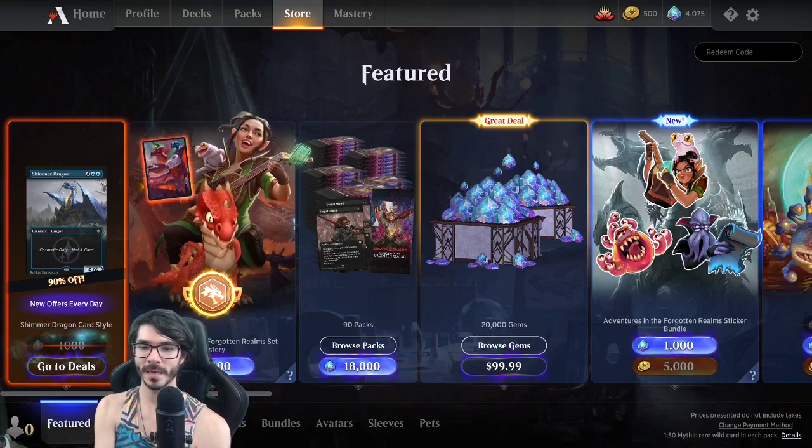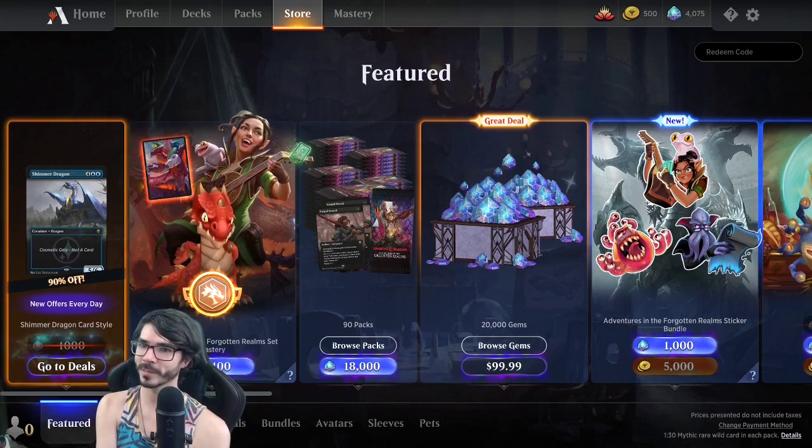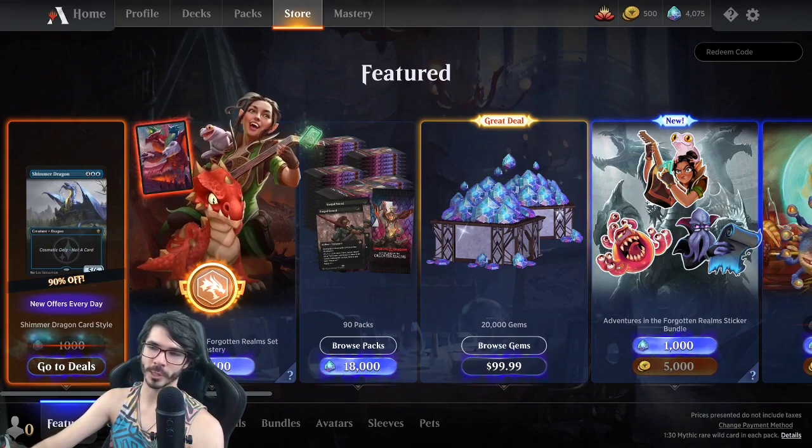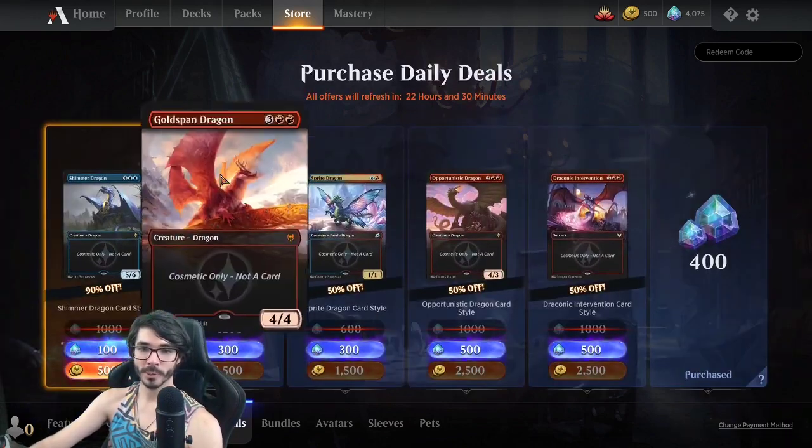So today we're going to do a quick peek at the store, what's going on in here. The set's got something new. Of course we've got the new Battle Pass available at 3,400 gems. But first we'll start with the daily deals.